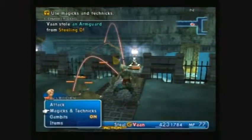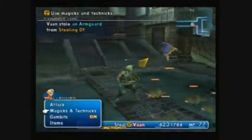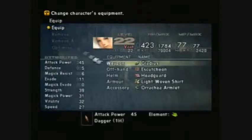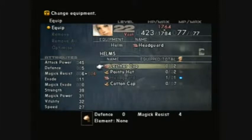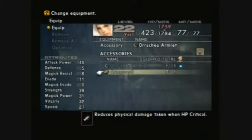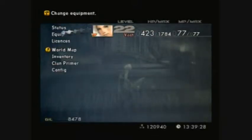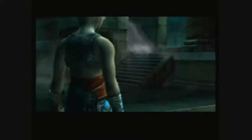The Arm Guard raises your defense when you get to critical HP. That's good combined with the Last Dan license, which does the same thing. So whenever you get to critical HP, equip this Arm Guard. Get one or two, whatever you feel like.